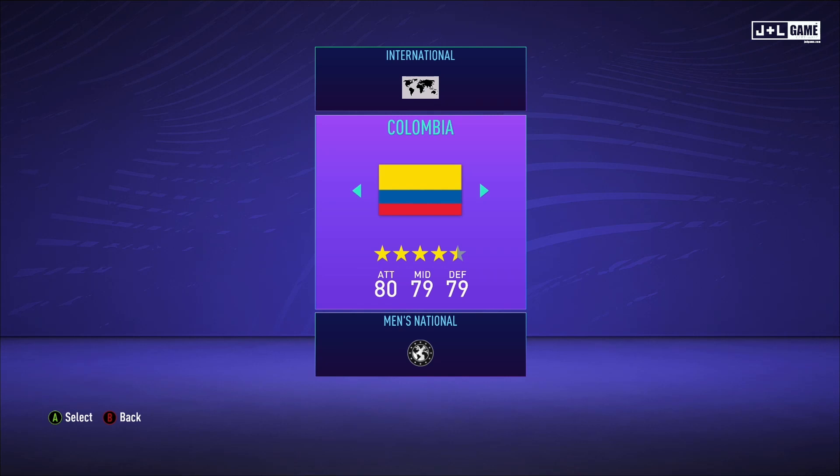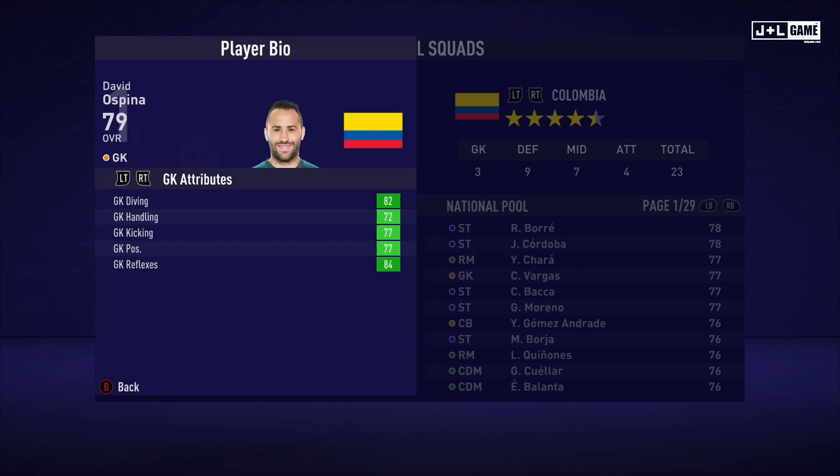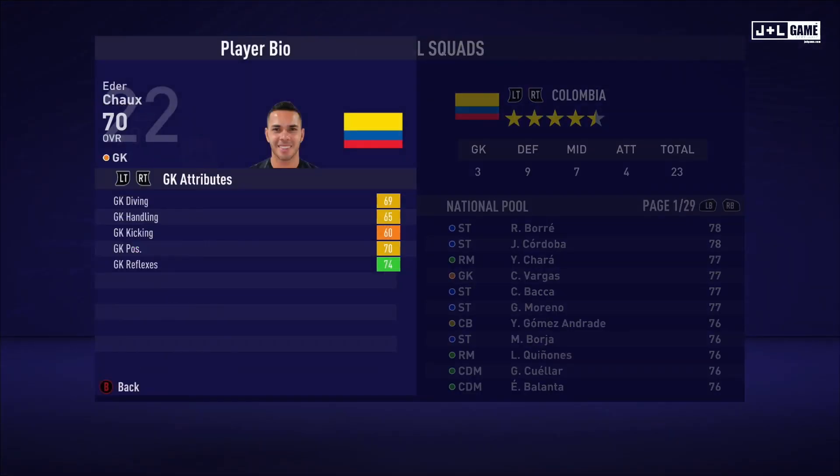Hey guys, this is our team and player showcase for Men's National Colombia. First up we have David Ospina. His GK attributes are all looking good, all in the green. His physical attributes are better than average for a GK, with some green. His mental attributes are also a little above average. His skill attributes look pretty normal with his shot power a little above average for a GK. This is his player information and his traits — there are no traits for David.